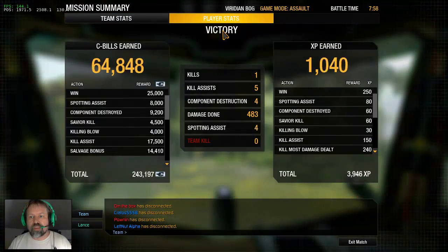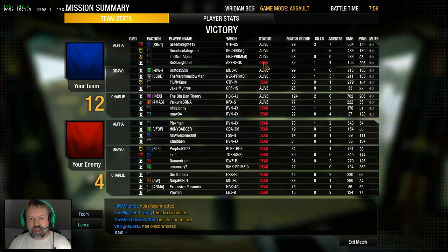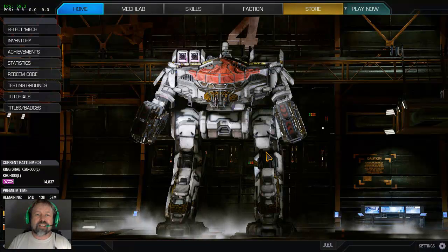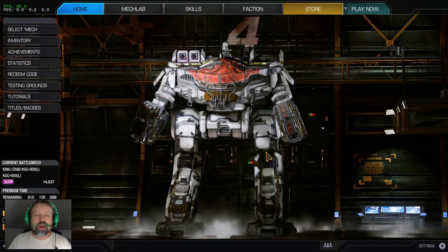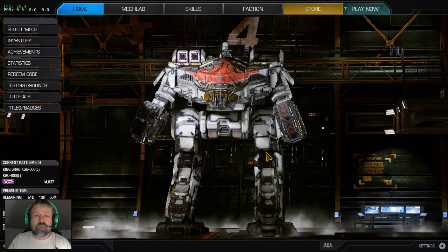Player stats on the match: XP — nice, almost 4,000 XP. How much damage did I do? 483. Heading back to the hangar. I think turning off that enhanced pointer precision definitely helped with some of my pinpoint firing — some better aiming going on there. It just seemed a lot easier to me, and that was a simple click of a box in my computer controls.